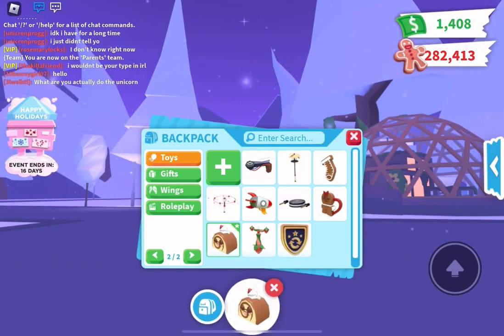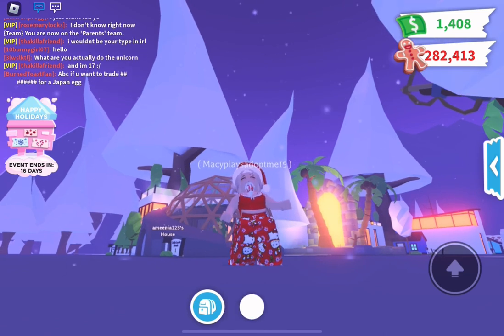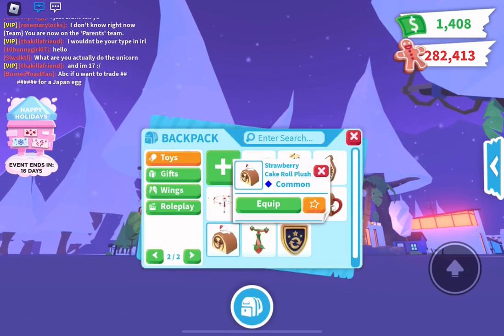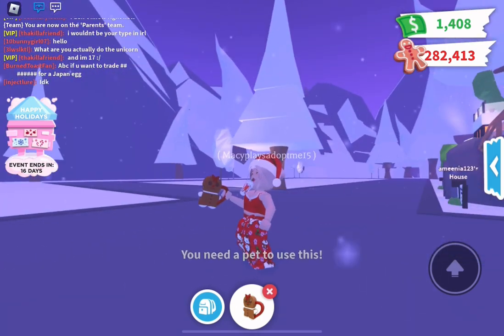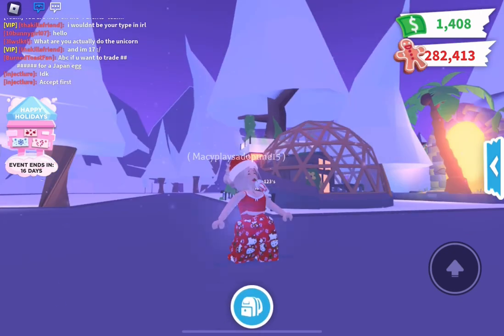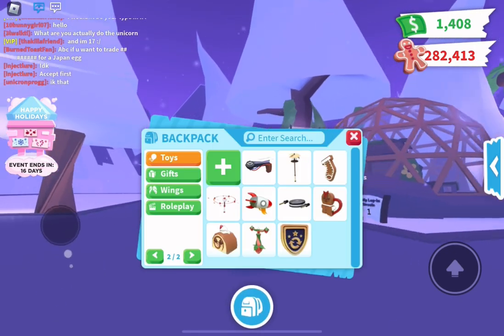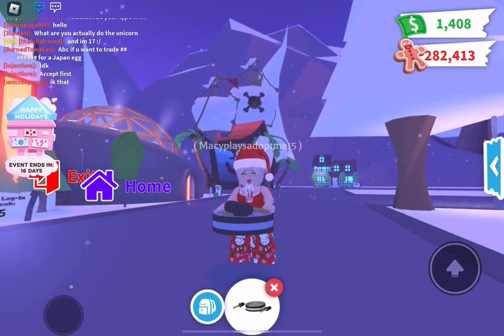And then I have a strawberry cake roll plush, and then I have a gingerbread leash that you use for your pets to keep them right by you, and next I have a steel drum from the Star Rewards.